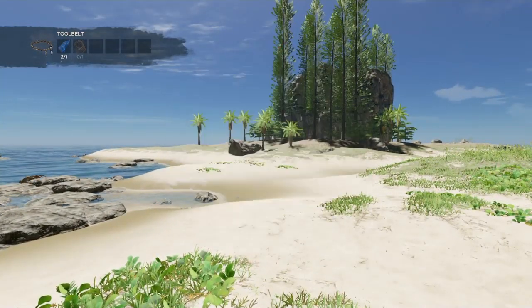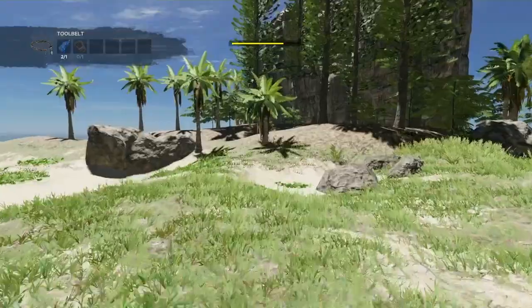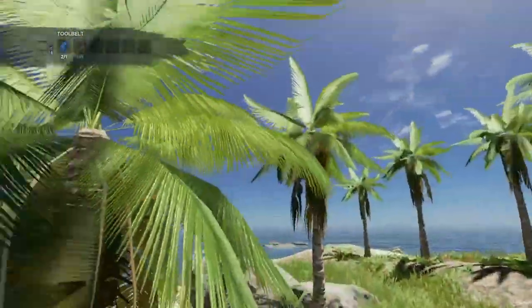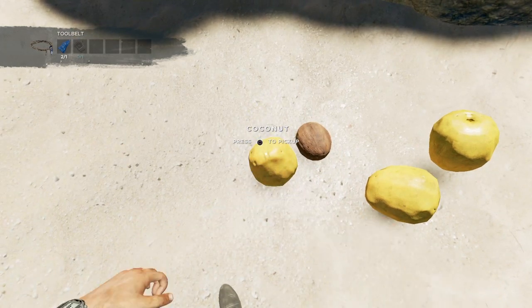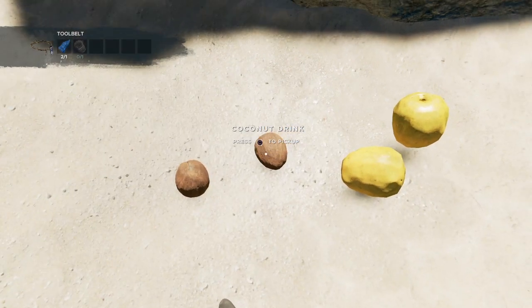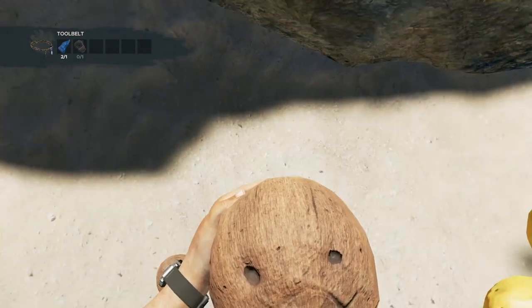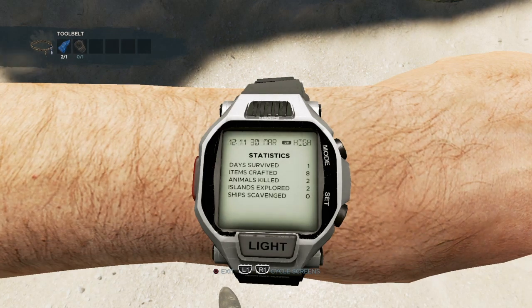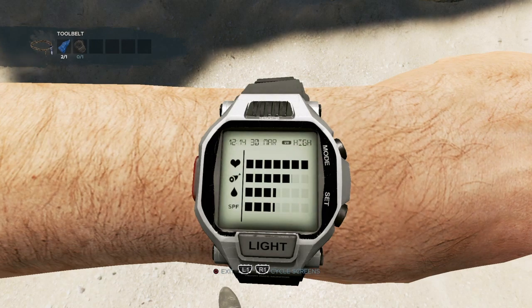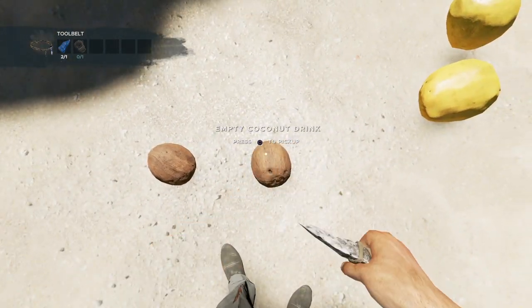There are more islands to check. I need to check my food and water right now. Let's get all the coconuts and put them in one place. We'll drink two of them. Okay, we drank those — water still isn't good. What is SPF? I do not know what SPF means but it's going down. Would SPF mean sleep maybe? I don't know.